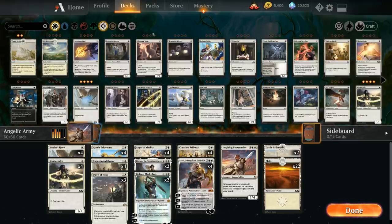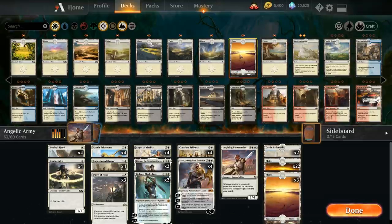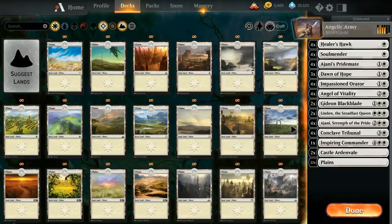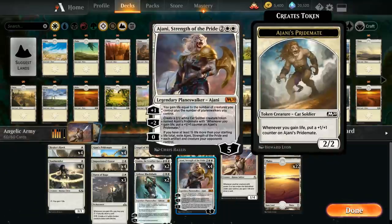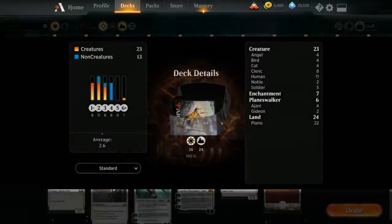Now it's time to give the deck a personal touch. I'll use the Unhinged basic plains I've unlocked, change the sleeves to Eldraine sleeves, and update the deck box art and name to Linden Angelic Army version 2. That's the deck — let's jump into some games and see how it does.